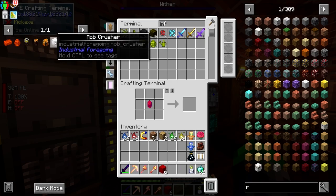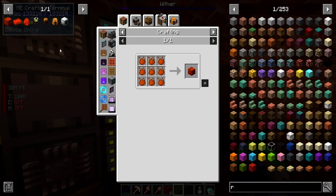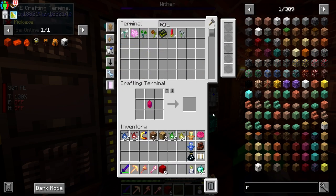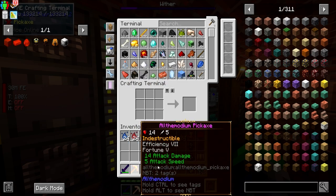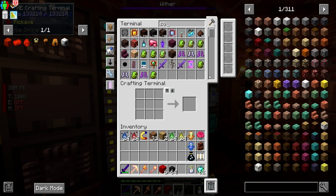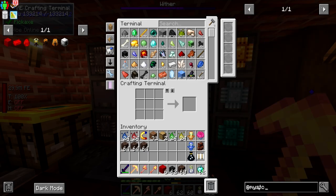We have six of these, not sure if that's enough. The recipe requires essence dropped by the Wither and Ender Dragon, killed with an essence weapon enchanted with the Mystical Enchantment. So we need to work on that. The axe has a decent amount — we could take down the Ender Dragon, or try with a Wither Skeleton, but we're out of Soul Sand. I think we need to go ahead and make the Supremium Sword.